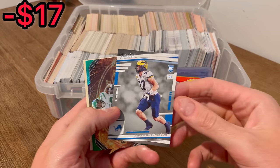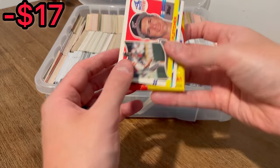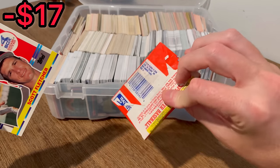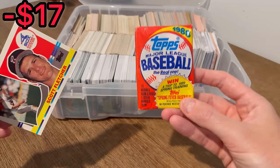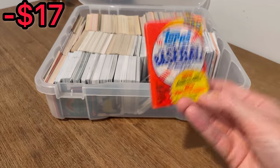The next Easter eggs are this Aiden Hutchinson, Brees Hall, and this Julio Rodriguez. Scott Fletcher. And then we got a pack of unopened Topps 1988 baseball cards — we'll go ahead and set that aside for the first overall giveaway.